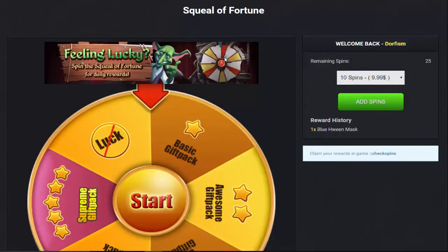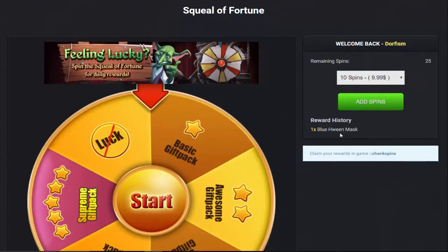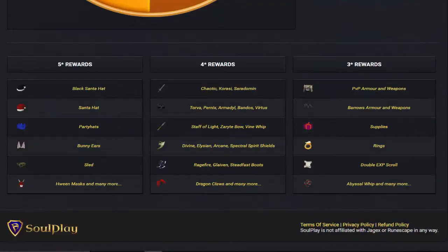We are on the Squeal of Fortune. As you may have already noticed, I've got a Halloween mask in my reward history and there's only one. That means I did a test a few nights ago and I got a blue Halloween mask, which is kind of ridiculously lucky — one spin and I got that. We landed on the supreme gift pack, the 5-star, and in those rewards you can get Black Santa, Santa hats, party hats.